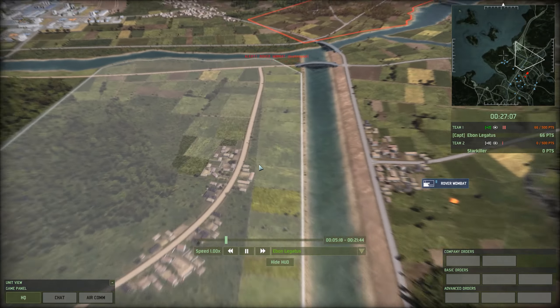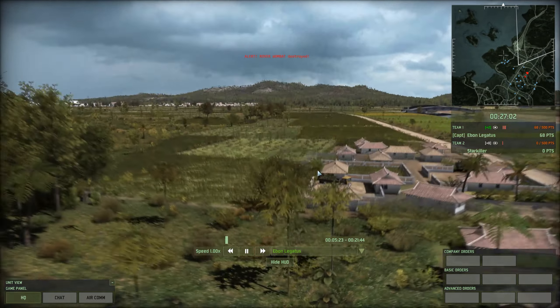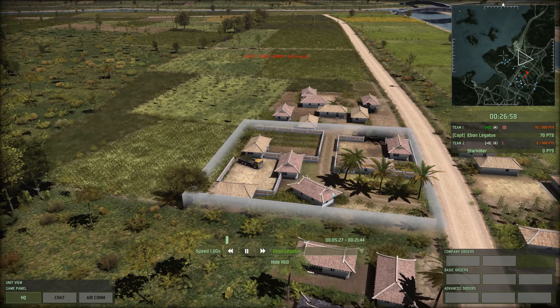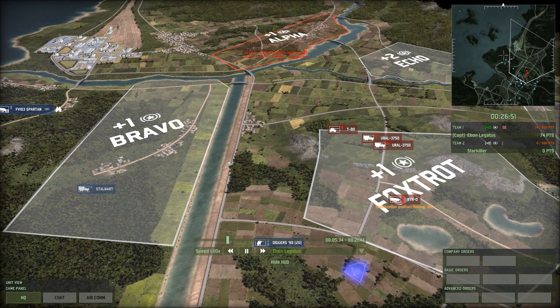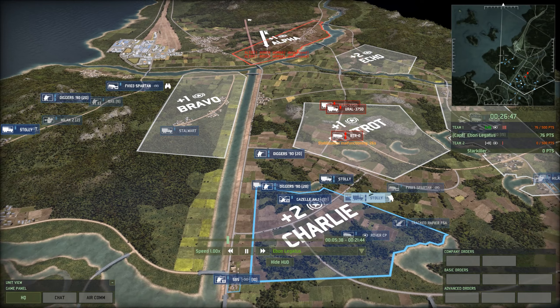We actually got — you can see the carcasses right here — that's an Osa AKM. We killed two Osas over on that side with a rover Wombat. For 10 points each, 20 points total, these guys paid themselves off a lot, which is why I just bought some more. We'll see how those go as well.